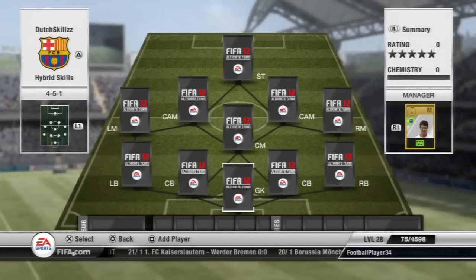Hey guys, welcome to a hybrid squad builder. This time we're featuring a hybrid skills team. This team is worth around 120k, so if you don't have the money, I suggest you check out my cheap hybrid skills squad — link will be in the description below or as an annotation on the screen. Now that's out of the way, we can jump straight into it. We're playing a 4-5-1 formation.